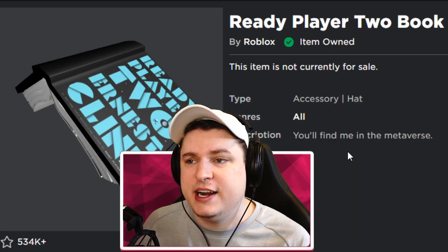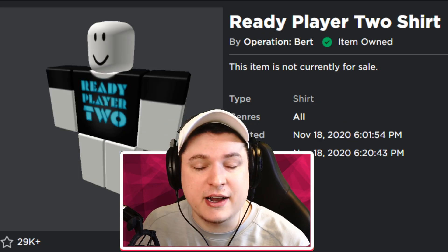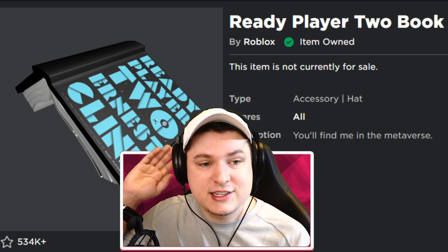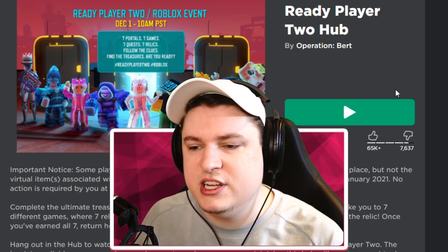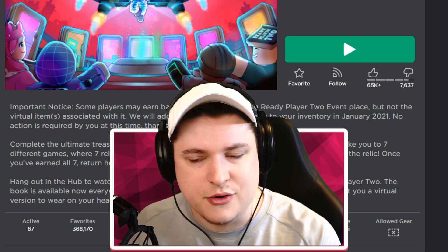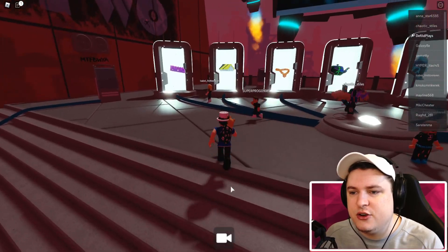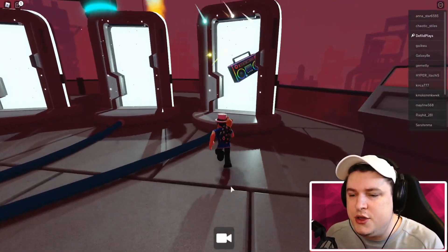The next two items you get immediately for free — the Ready Player 2 Book and the Ready Player 2 Shirt — just by joining the game. No grinding, no time investment; join and get those two items instantly, plus even more by doing activities. Search for the Ready Player 2 hub, which has 31 million visits and around 360,000 favorites so you know you have the right one. Once in the game, entering earns you the hat and the shirt right away.